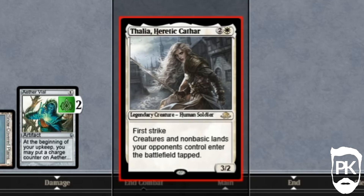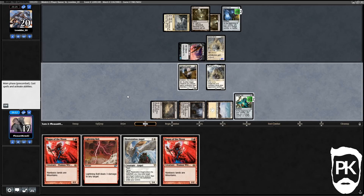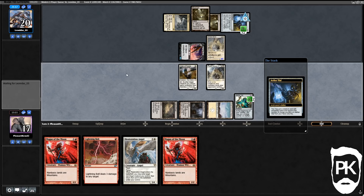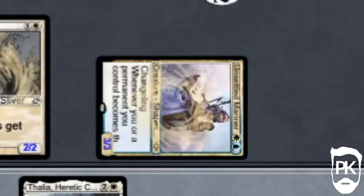There's an argument we could Field of Ruin one of their Mutavaults to kill one of the creatures and then bolt something else, but Magus will just turn off the Mutavaults and turn on the bolt anyway. I think we'll just activate Aether Vial — it's going to be an Unsettled Mariner, making our bolt a little bit worse. Thalia Heretic Cathar is a first striker so their blocks will be kind of clunky.